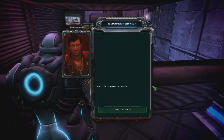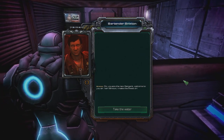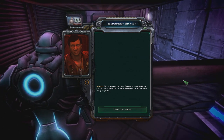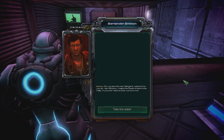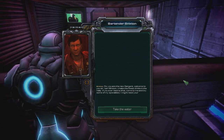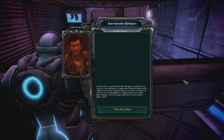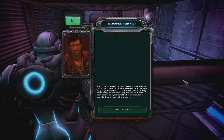So, you're the new Sergeant. Welcome to you, sir. I'm Brixton. I make the finest drinks of the Relay. If you ever need a shot, come to me and try some of my specialties. I might need your help later today, so if you have the time, please come back later. Oh, and here's the water for O'Neil.